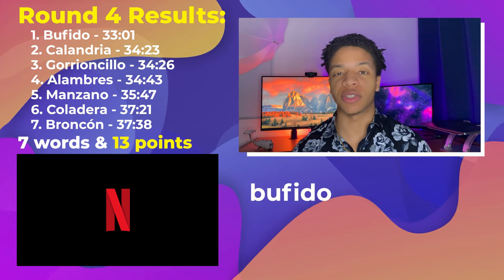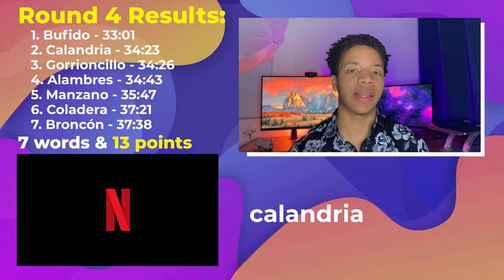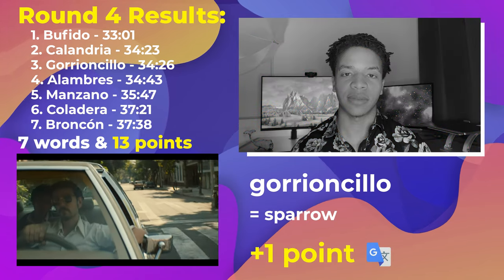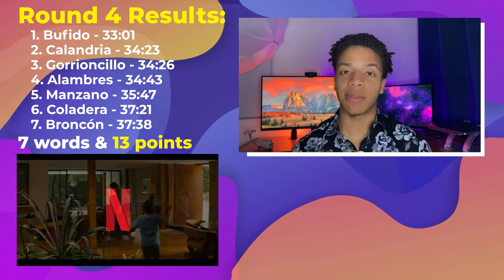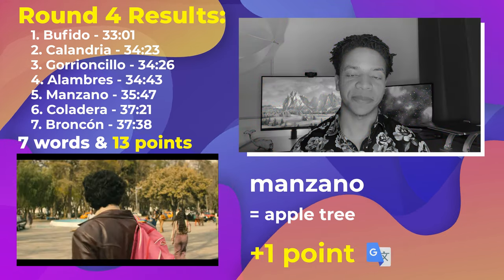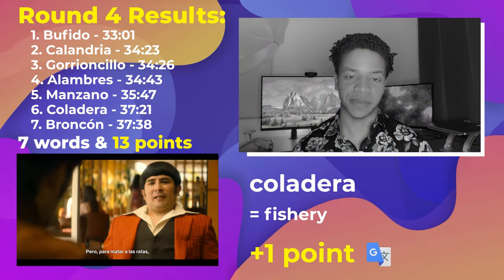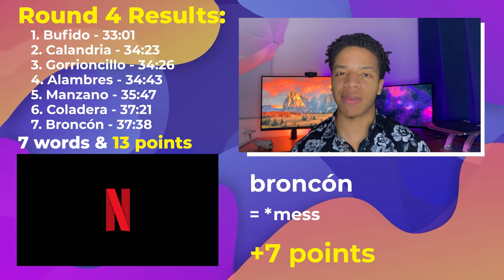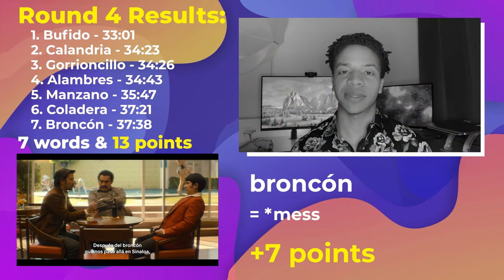In round four, we had seven words for 13 points. Rapid fire: bufido for snort — the sound that people make. Then calandria, which is a type of bird. Then gorrioncillo, which means sparrow. Then alambres, which are wires. Then manzano, which is a palm of a tree. Then coladera, which means a drain or sewer — 'pero para matar a ratas supongo que hay que meterse a la coladera.' And then broncón, which I think means mess — I'll be dropping this one in the comments as well. 'Después del broncón que nos pasó ahí en Sinaloa.'